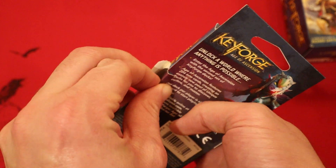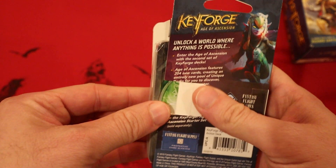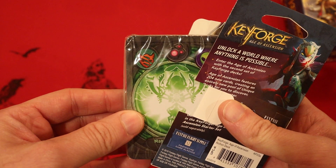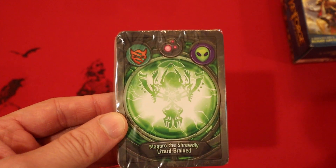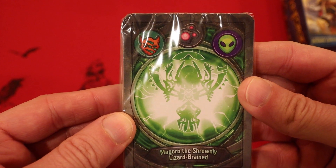I ripped that pretty good. We have a green Archon today. Untamed, Dis, and Mars. Oh boy. Magoro, the Shrewdly Lizard Brained.